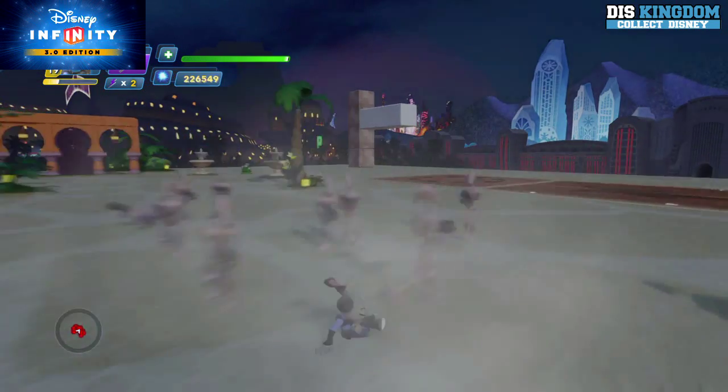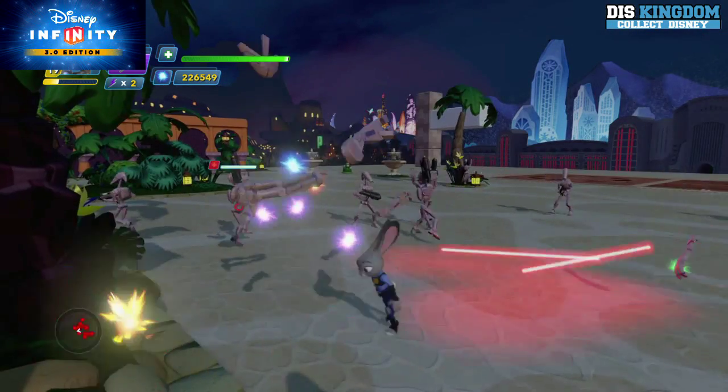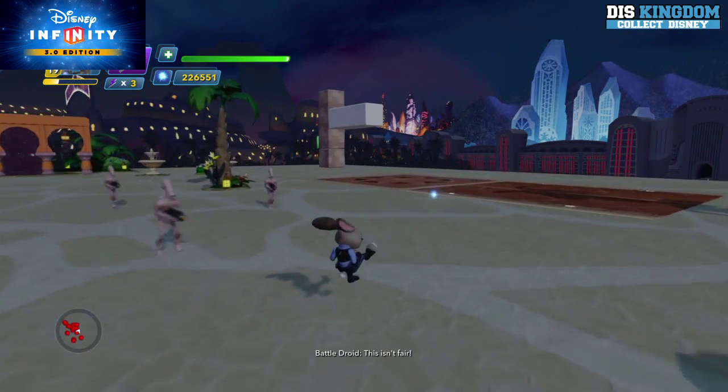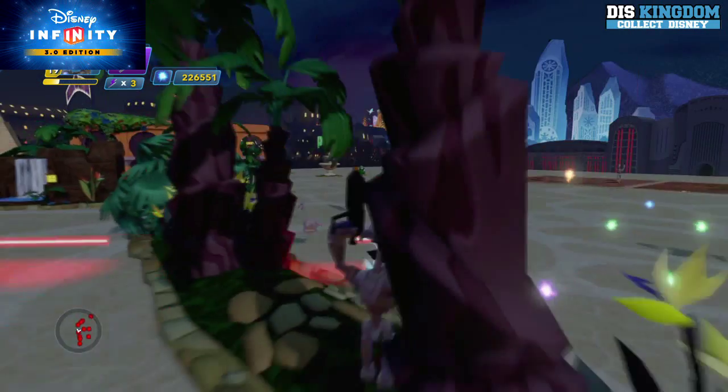She has a ground slam like all the characters, and she has a close attack which sees her using her feet — she's bouncing off of them. She's pretty powerful with those feet, and she is taking these guys out really well.